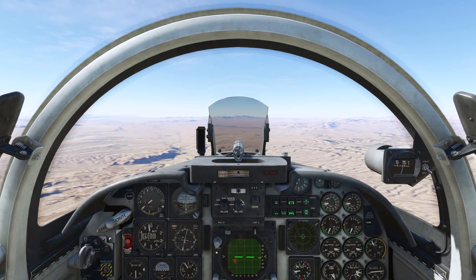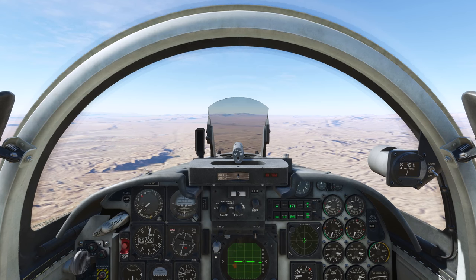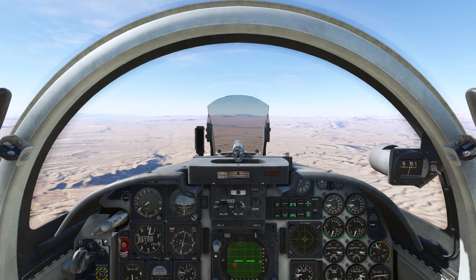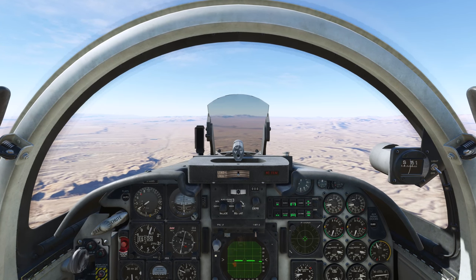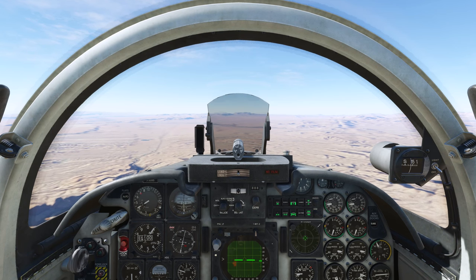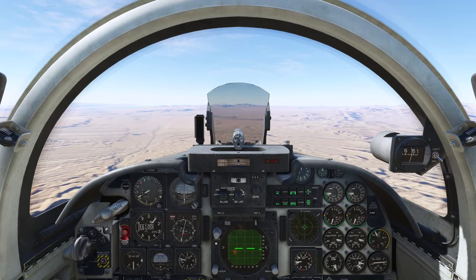Hey guys, this is Tricker. This is going to be my air-to-air tutorial, part one of two. Part one is going to cover what I usually do without the radar. Part two is going to be on the radar functionality. Today we won't be talking about any radar functionality — we're just going to go over combat employment and systems. Here in Nevada we've got a couple of MiG-21s and an IL-76 set up that we can shoot down.